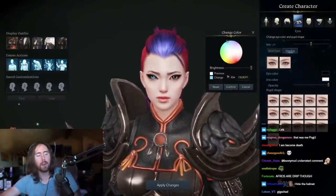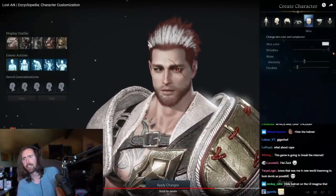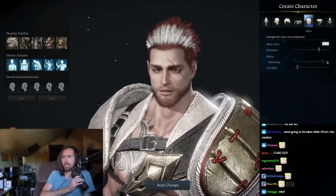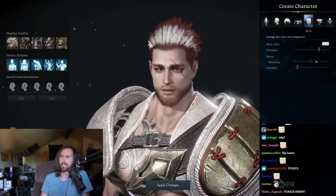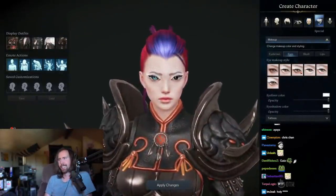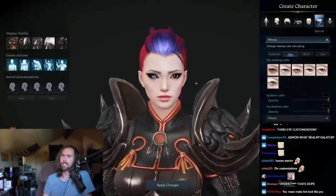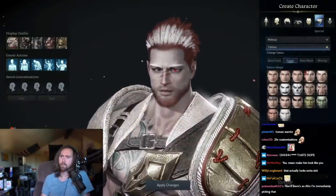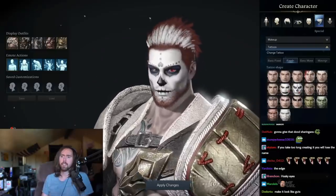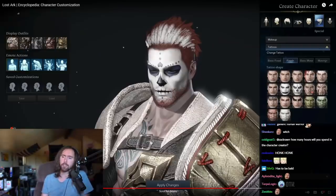You can also adjust your wrinkles, the shine and intensity on your skin, or even your freckles. There are lots of options. And then we get on to the final section: the makeup. At the basic level, you can apply this to your eyes, eyebrows, cheeks, and lips. But below that, you have tattoos in various categories — some are fixed, some will take up your entire face, and some are smaller and can be moved around. I really like that. I wish more games had this level of customization.